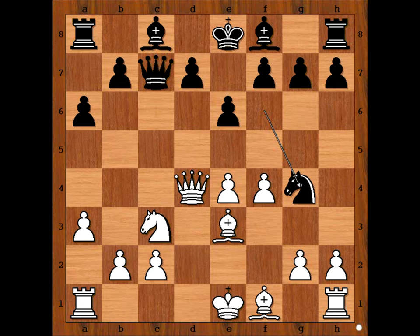White to move — how should white continue? Maybe Bd2 to save the bishop? Carlsen played Qb6.